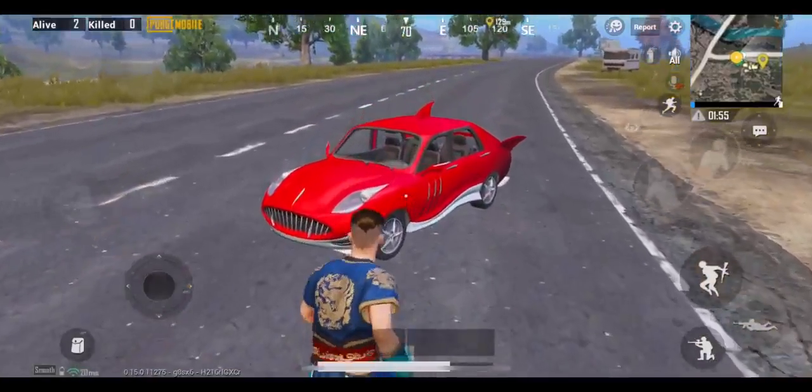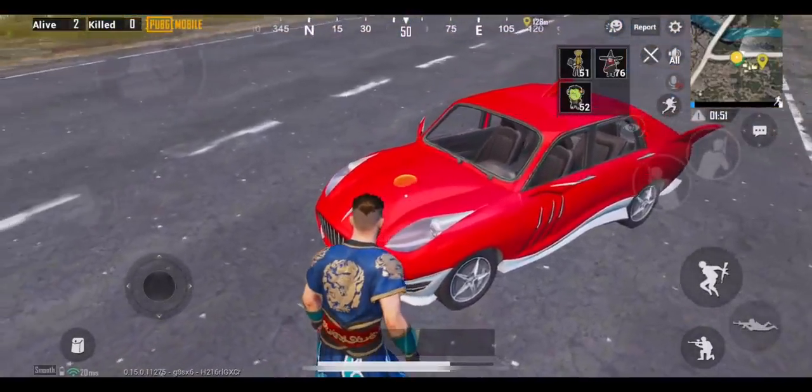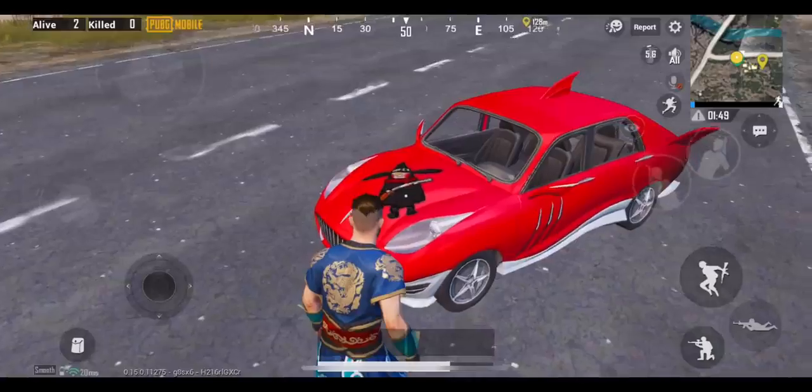You can use the stickers collected from the crates to give your vehicle a different look. Just look towards it and tap on the sticker to apply it to the vehicle.